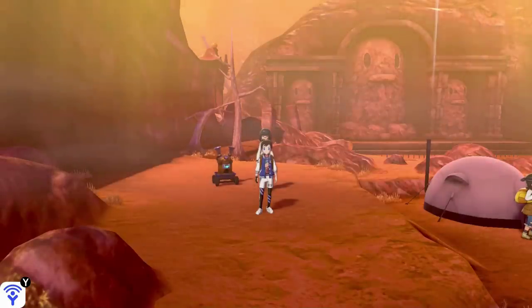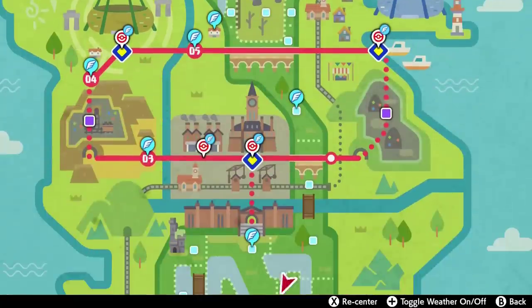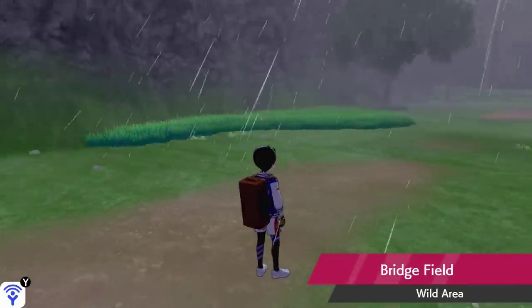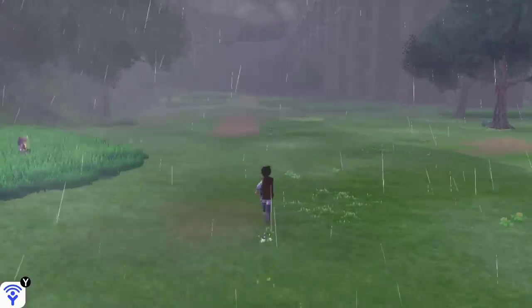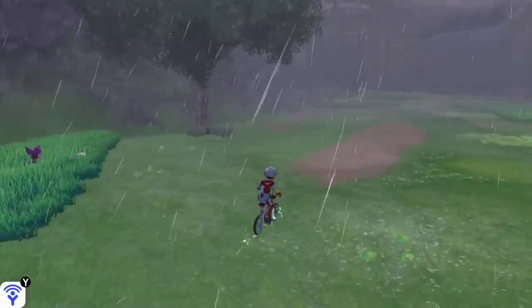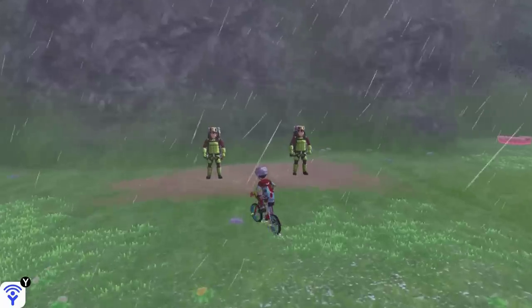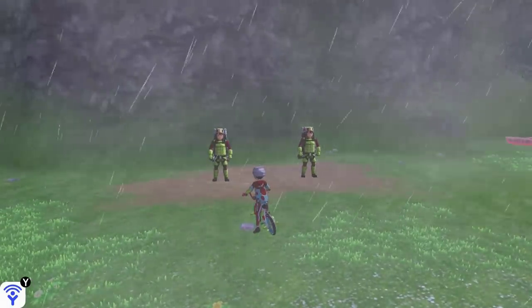So where do you get the fossils? You can pick them up in certain parts of Galar, but obviously the easiest place to go is the Digging Brothers. They are found just next to the daycare in the wild area, and they cost 500 watts for every single go. You can get fossils from either of them, but I always go to the guy on the left because he can also find the rarer fossils for your game.